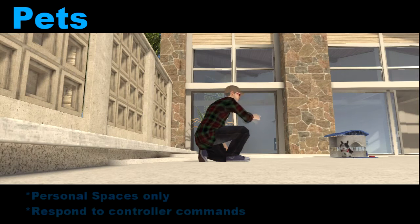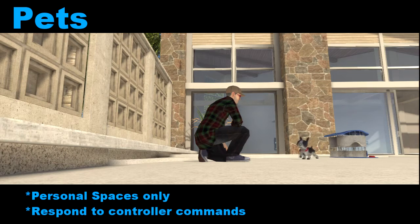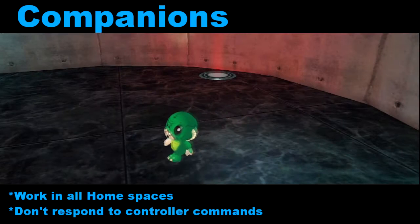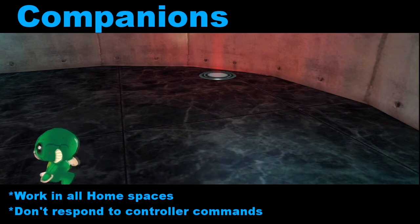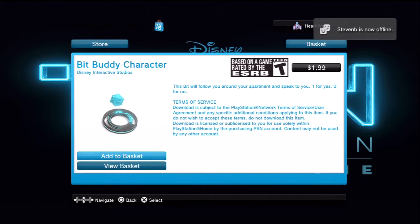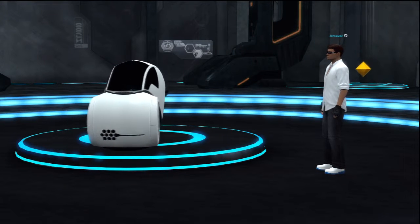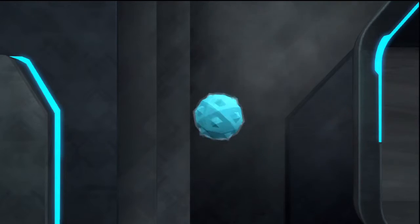So what's the difference between a companion and a pet? Pets can only be used in personal spaces, and you can interact with them by using emotes from the R1 menu. Companions can be used anywhere — they're not interactive, but they have preset animations that make them come to life. The one exception is the Bit Companion from Tron, which only works in personal spaces and isn't interactive.